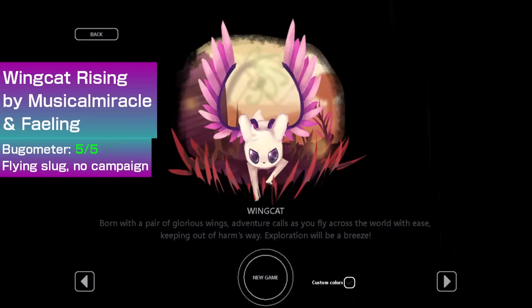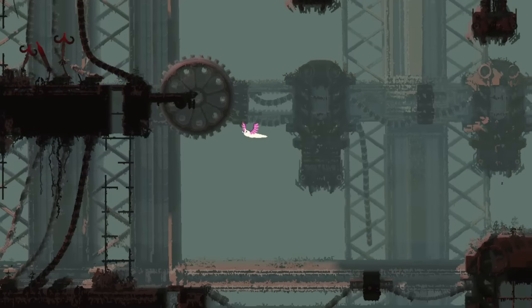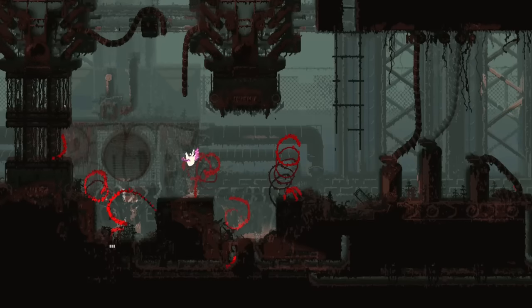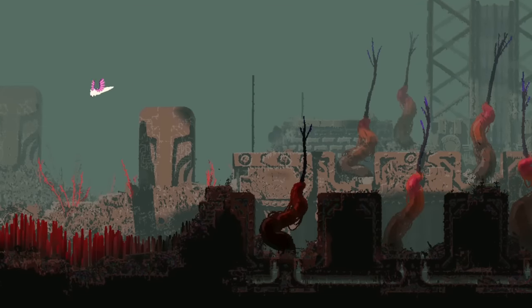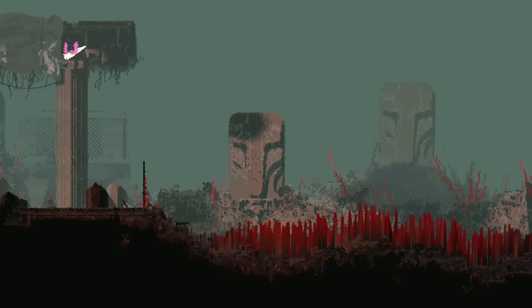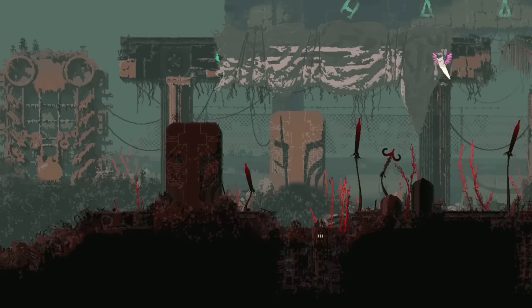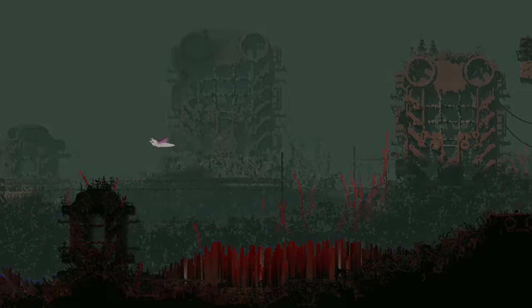Wing Cat Rising by Musical Miracle and Failing adds a whimsical winged slug cat to the game. This slug cat has the ability of flight, obviously, so it can easily flap and glide through the air. I would say it controls the best out of any flying slug cat so far, but its weakness is it has no campaign at all. It would be really cool to see a region balanced around flying, like some floating isles with floating inhabitants.